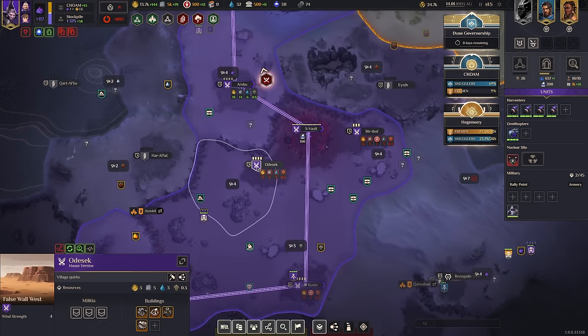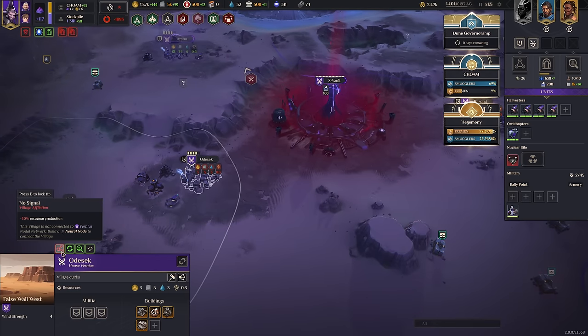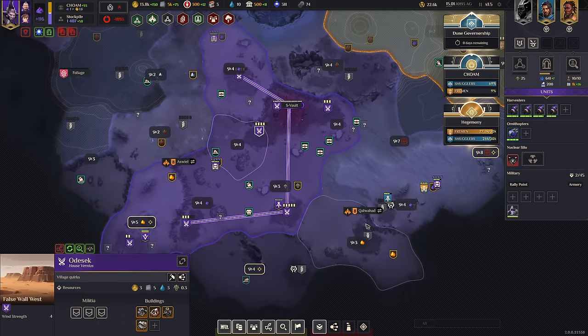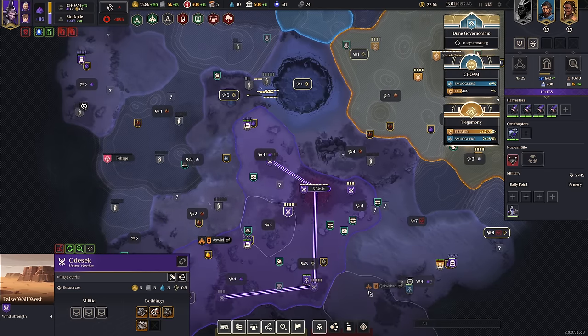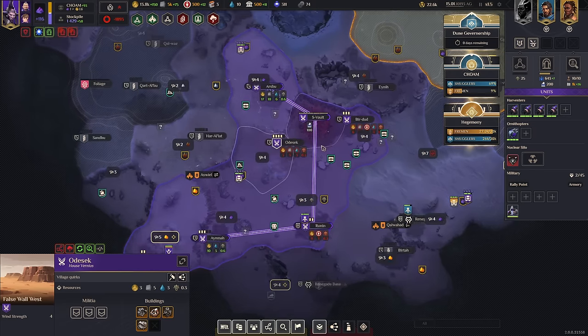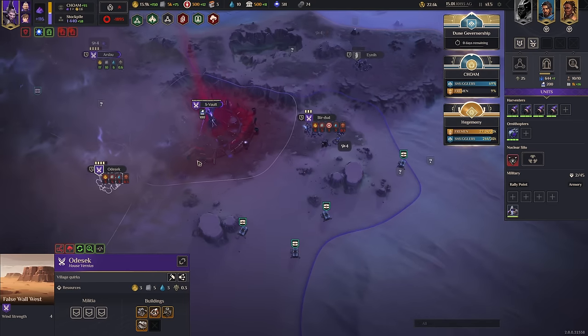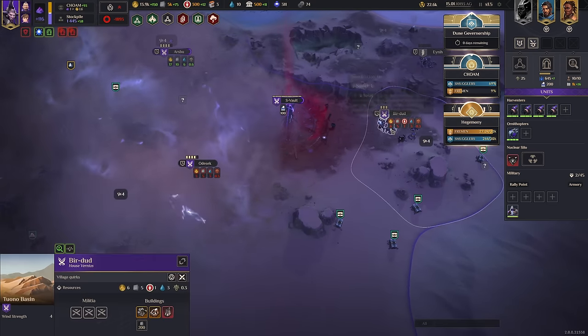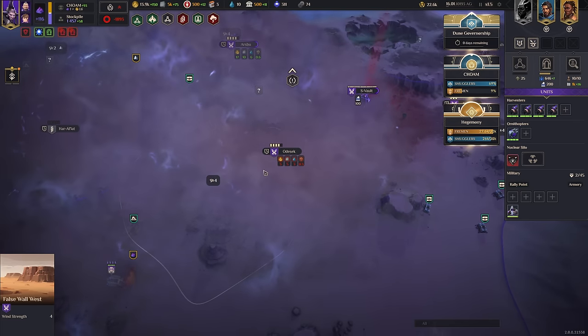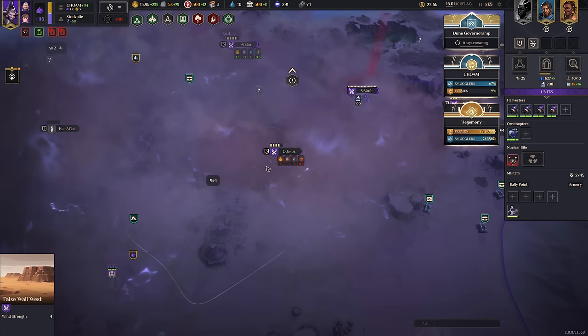Because of that, you want to build kind of long-like. In this game I actually went from here all the way up to here at one point — I had a really long network — and that's going to be how you optimize the best. I was also considering that perhaps you want to save some villages at the beginning for doing some pillaging, because you're going to need a lot of that gold, specifically the Solari, to buy your harvesters.